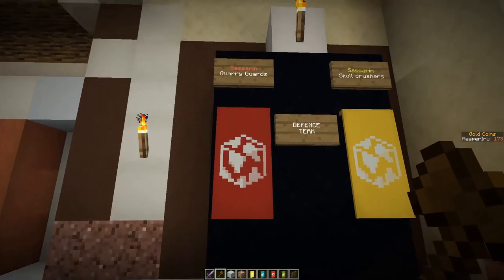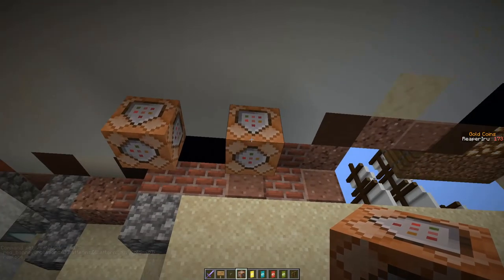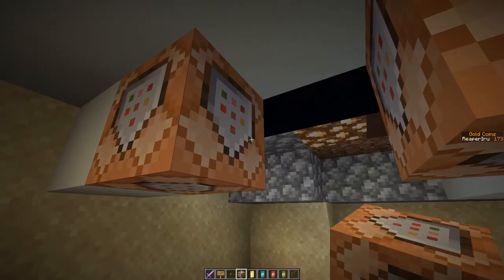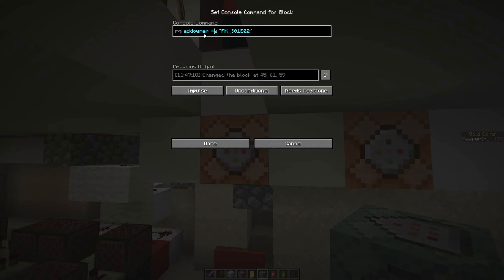Now we want the person who steps on the pressure plate to become a member of their region. Below the pressure plates we have command blocks — you're better off making them face sideways. The command is region addowner, with the world name as an extra flag since we use multiple worlds, then the region island caesarin quarry. Lastly it asks for a player. If you're the only player you fill in a name, but with a full server you want to use @p.